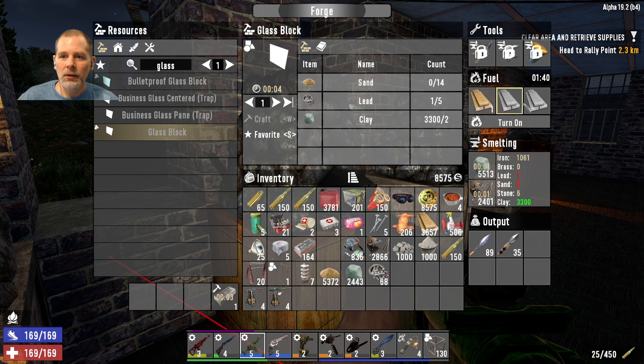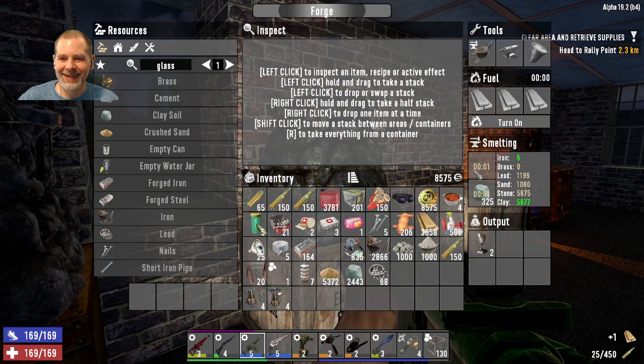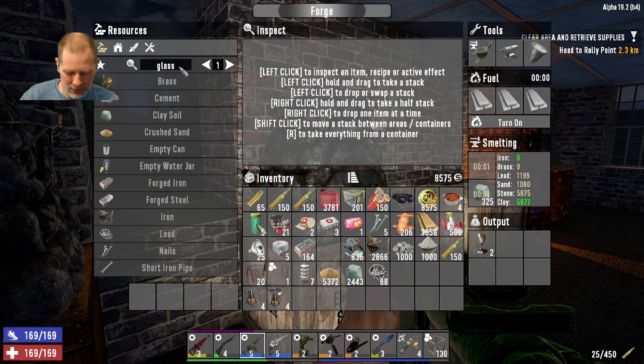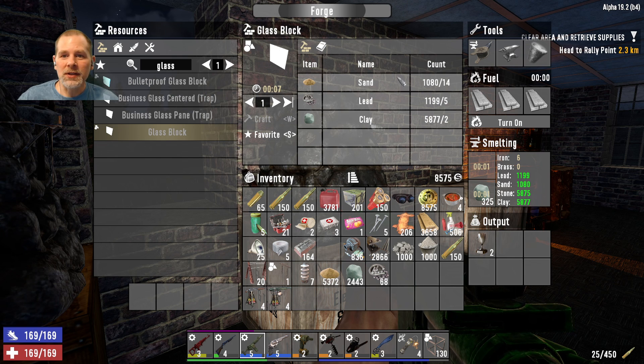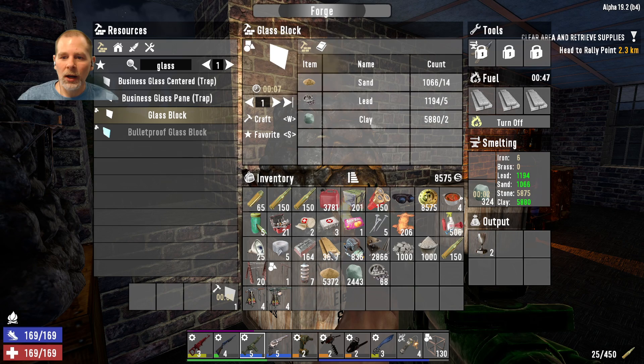Let's check if we make the glass block in the forge or just craft it. It's showing up in the forge — it needs lead. I need lead in here, so we'll do it in the other one. And it needs glass block — we need sand in here. We have sand, lead, and clay, so we just need to make two of those.